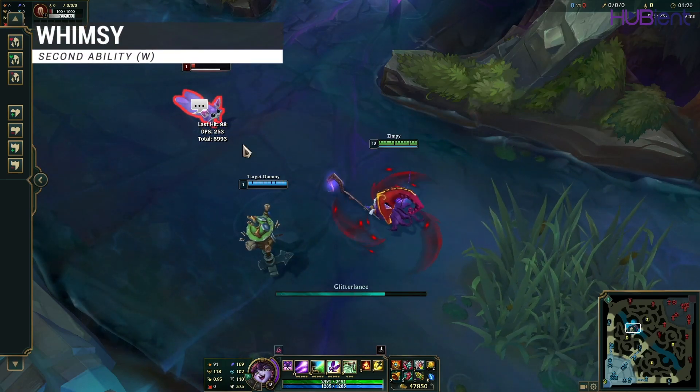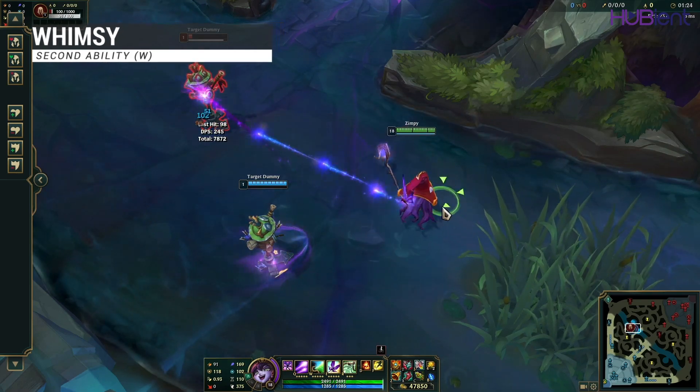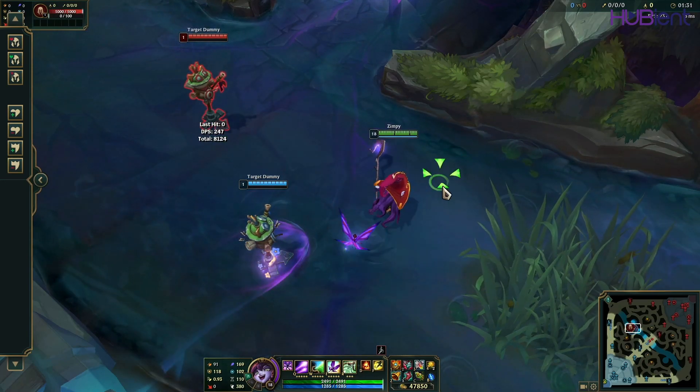W skill is Whimsy. If cast on an ally, it grants them attack speed and move speed for a short time. If cast on an enemy, it turns them into an adorable critter that can't attack or cast spells.